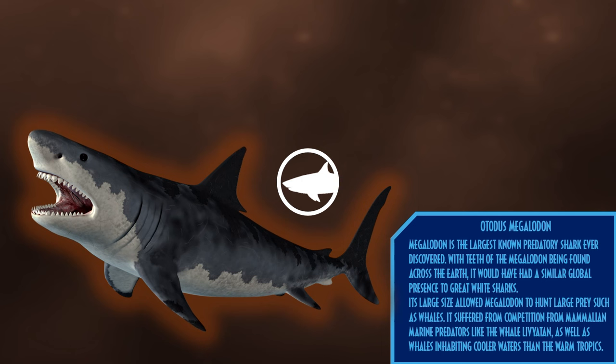Otodus megalodon is the largest known predatory shark ever discovered. With teeth of the megalodon being found across the earth, it would have had a similar global presence to the great white sharks of today. Its large size allowed megalodon to hunt large prey such as whales. However, it suffered from competition from developing mammalian marine predators such as the whale Livyatan, as well as whales inhabiting cooler waters than the warm tropics megalodon dwelled in, pushing it to starvation.